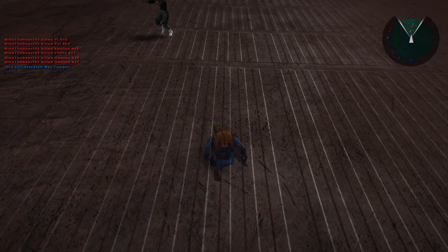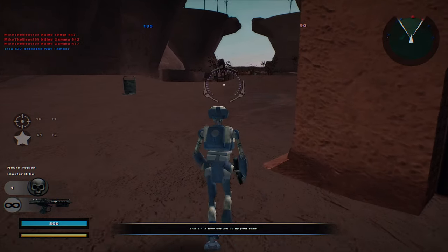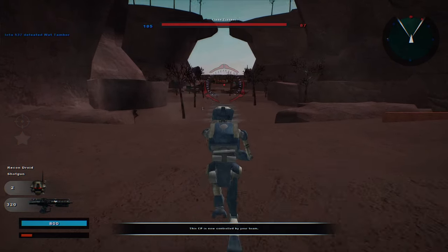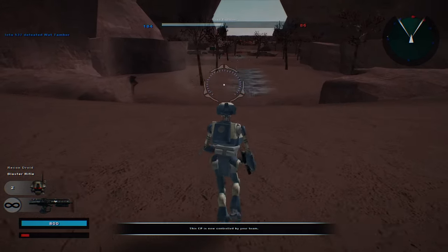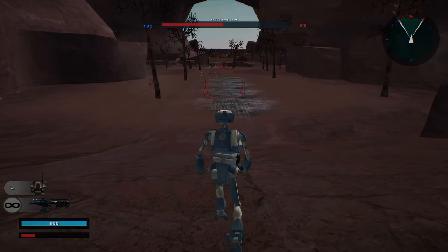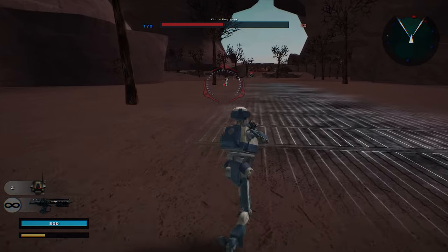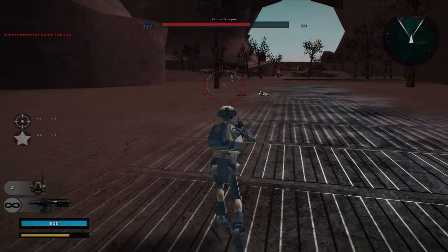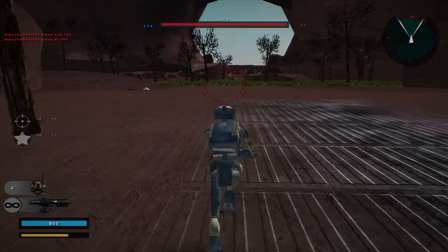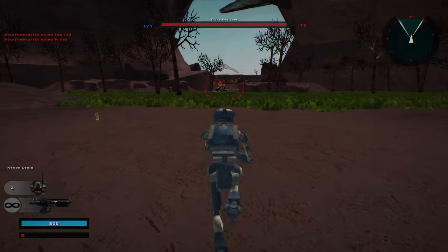A command post has fallen into enemy hands. Alright, let's go to this Tactical Droid and see if we can take the middle command post again. You have a shotgun and a blaster rifle — that's actually very helpful for both long range and close range combat. Thank god for this, because if we didn't have it we'd be pretty screwed.